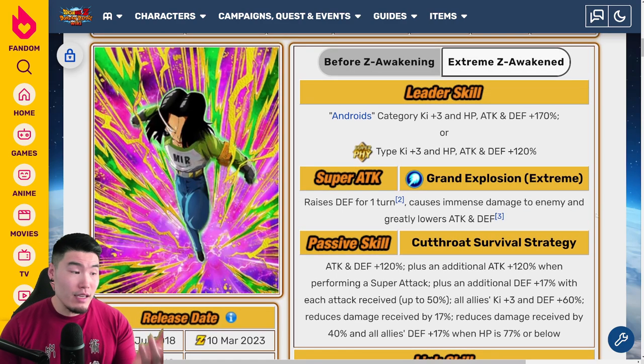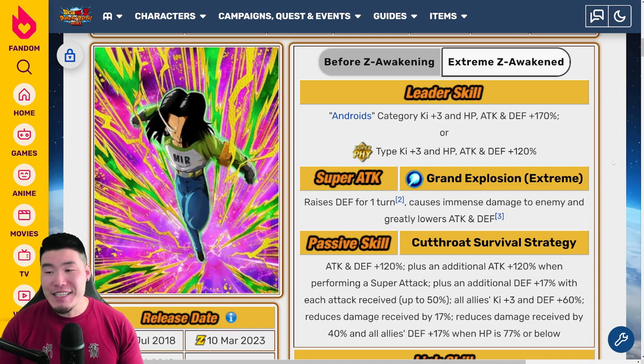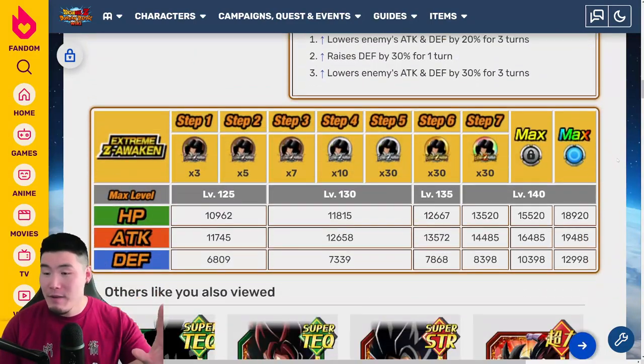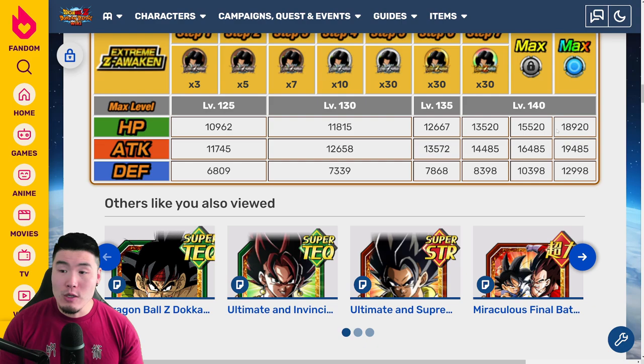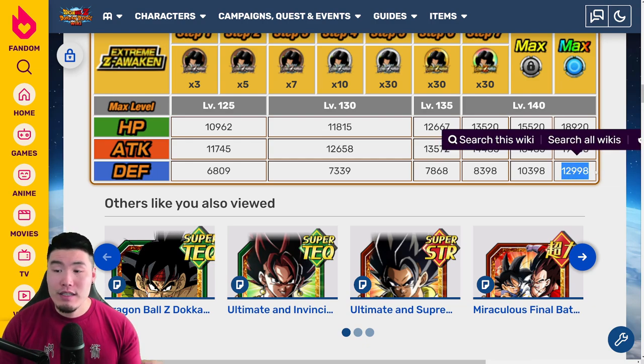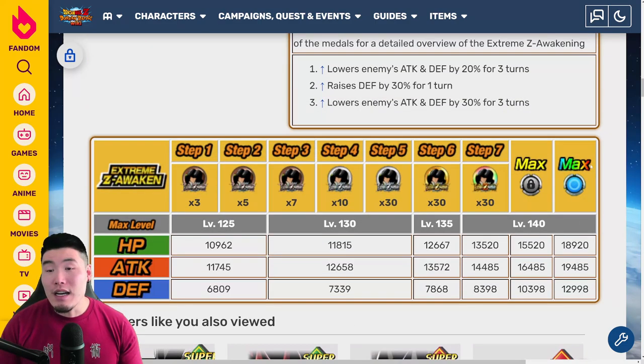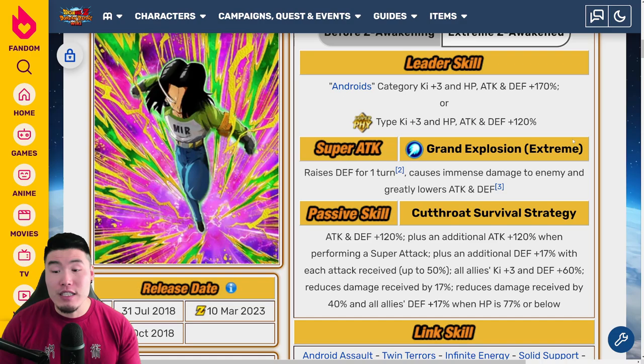Once again, I think it is a really good Extreme-Z Awakening — above average, but not top tier, not one of the best we've seen, but definitely good enough. The last thing I'll mention is a quick look at the stats. After Extreme-Z Awakening at rainbow status: 18,920 HP, 19,485 attack, and 12,998 defense — basically 13k defense, which is substantial. He should be quite good defensively, especially with the damage reduction.